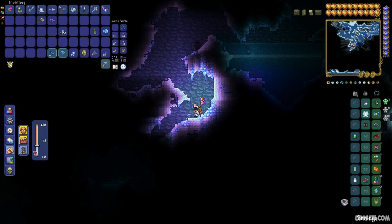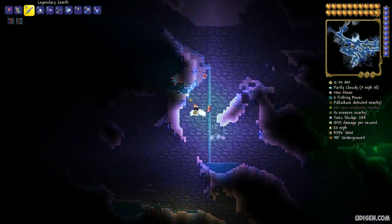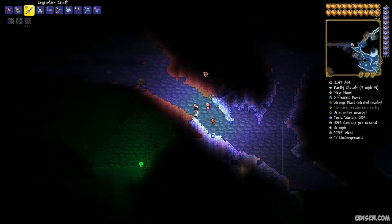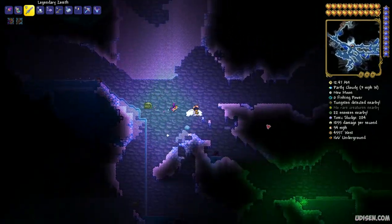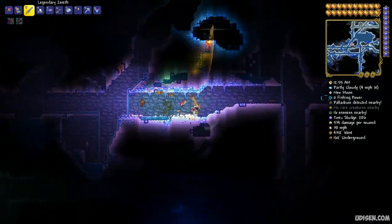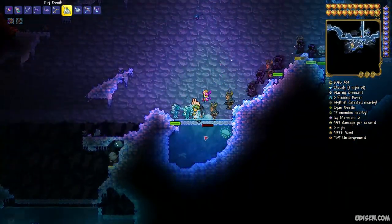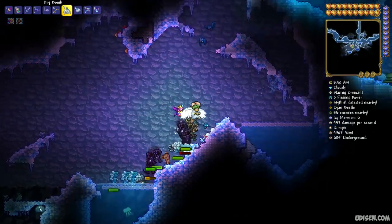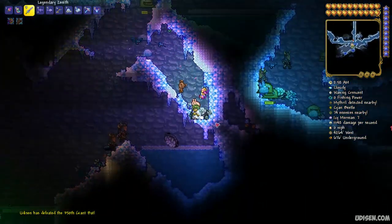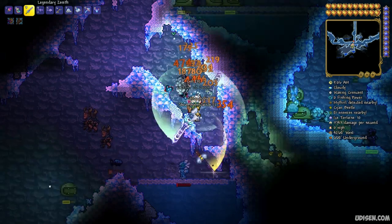Spawn rate boost activated — yes, I am using cheats. These creatures can spawn only in the underground layer or very near it. Here you can see a huge Ice Tortoise. Kill as many of these creatures as you can. They produce a small amount of light around them, so they are easy to find.